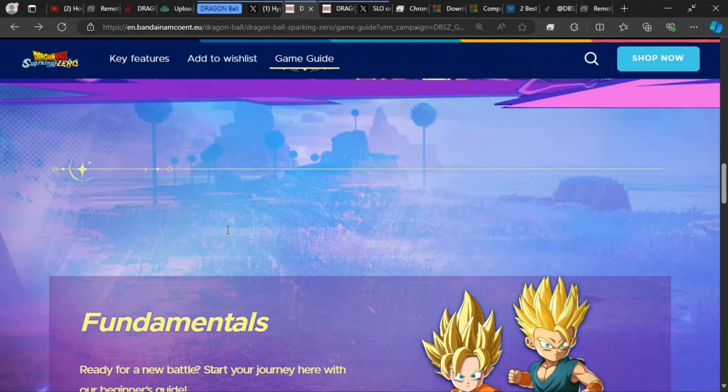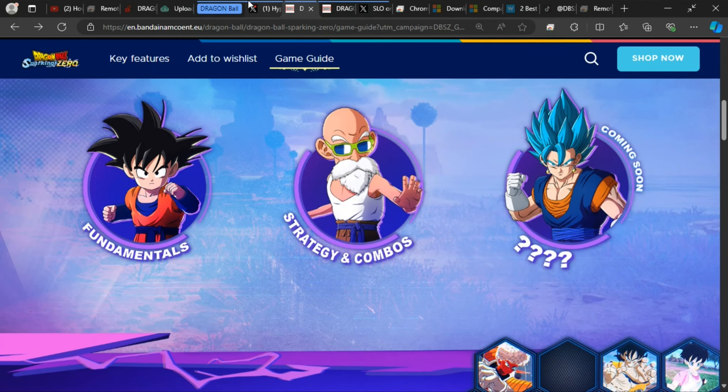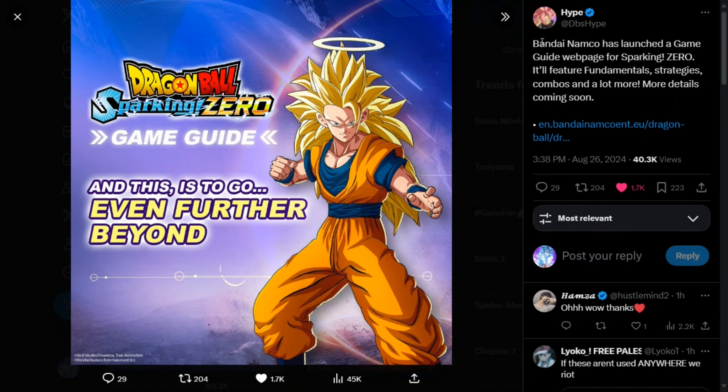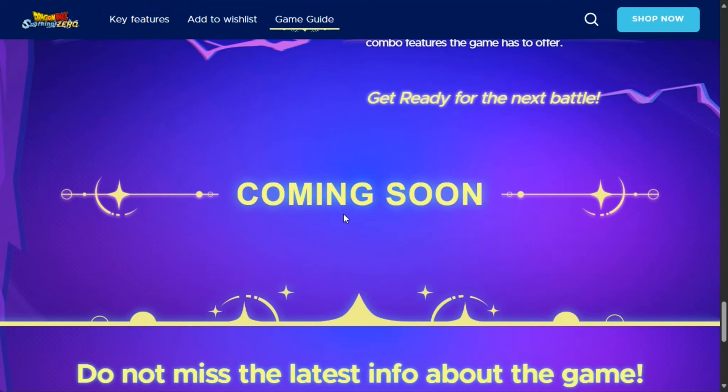Going back to the previous section, that's all for this one as well. As they said before, and it's stated here — coming soon. This coming soon, as GBS Hype said, will include strategies, combos, and a lot more. I believe these coming soon sections should be the in-game combos that they will add to the website. So that's about it for this video. I just want to give you guys a quick update on the latest developments for the Dragon Ball Sparking Zero website. Just drop a like, try and hit over a thousand subscribers this year, and I'll see you guys in the next one. Adios!